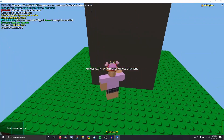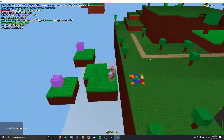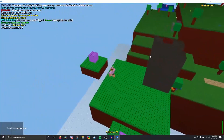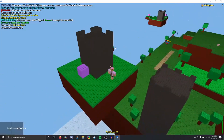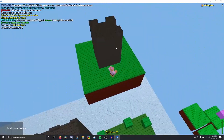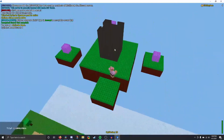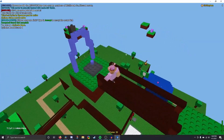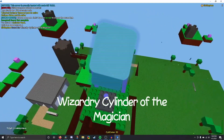I make my way to another castle and touch this weird purple brick that teleports me. With common sense I realize I have to guess which teleporter is correct. Finally, after actually not too long, I find the portal and obtain the Wizardry Cylinder of the Musician — personally one of my favorite cylinders because I like the name.